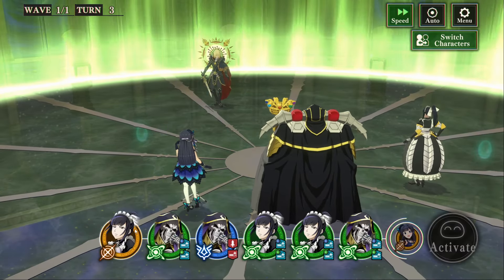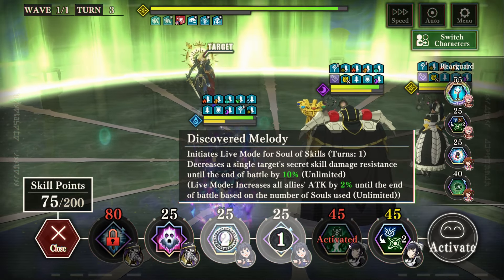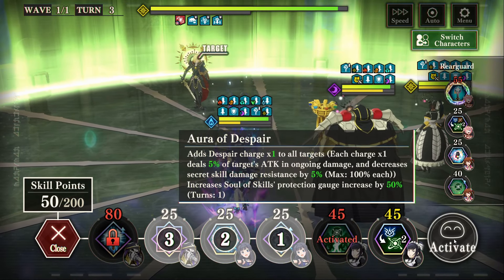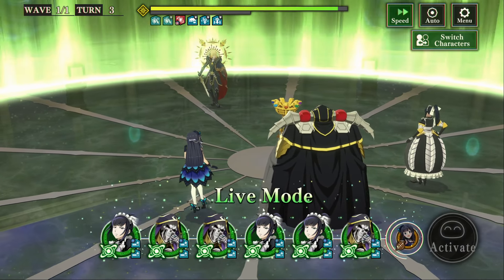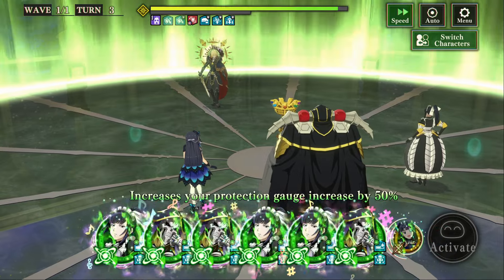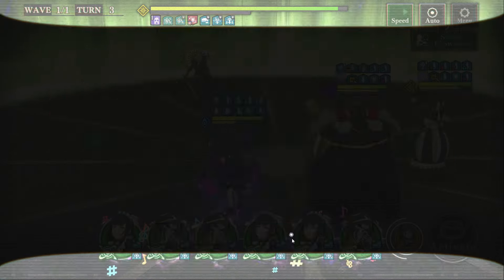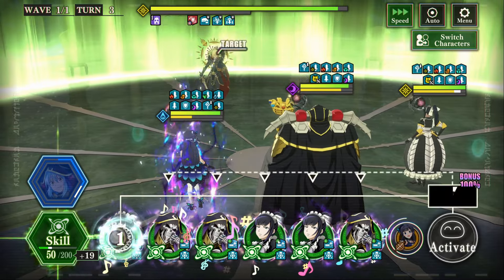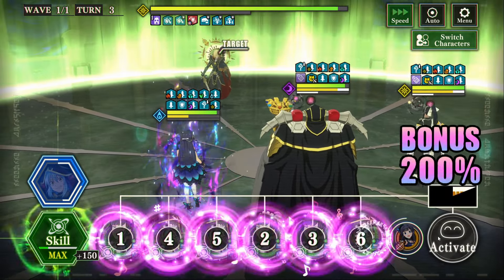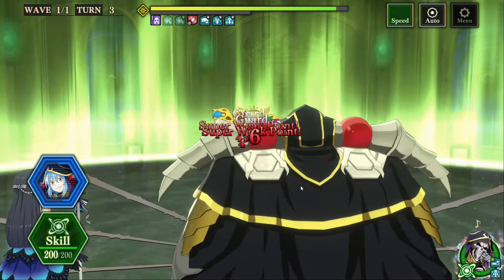We're going to use Nabe to change that into a full hand of greens. We're going to use the weakness strike, live mode, and protection gauge increase, which also is a tiny heal. And now we're going to send another full hand of greens, and Rimuru will be able to reset all of those skills that we just used back to their base cost. This is how you want this team to run — full hands of greens and good buffs on Ainz to be your damage dealer.